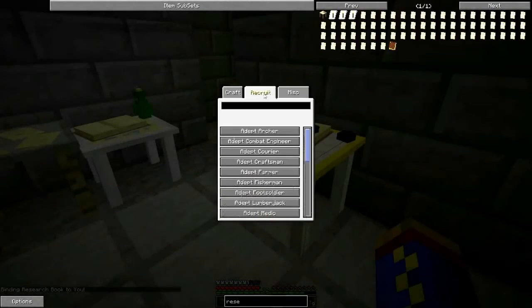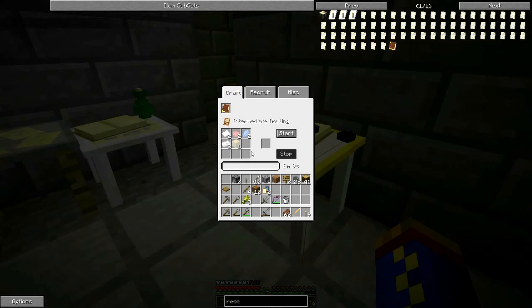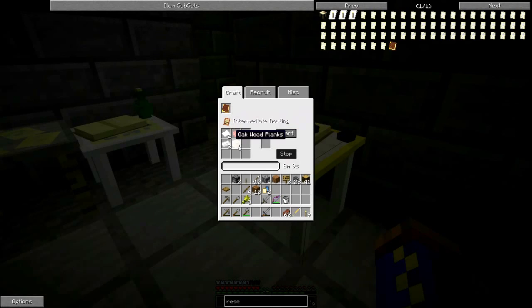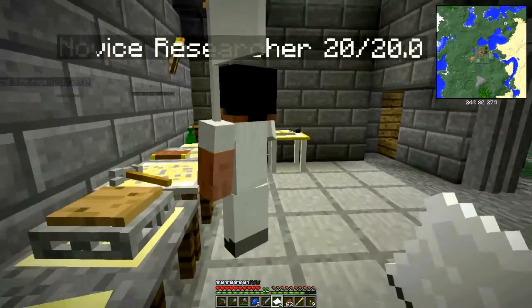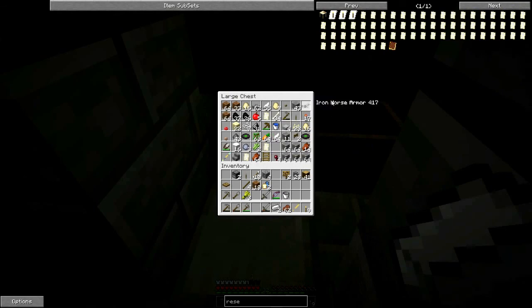Another research book - I just bound it. If I put it in here, do I have everything? Yes - there's all the adept options and our miscellaneous such as an intermediate routing slip. This is something we definitely want because it allows us to have six routing slots on one routing slip. Let's start getting what we need - we're going to need some more roses.